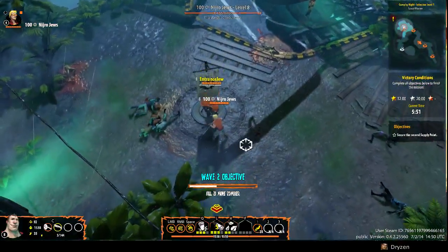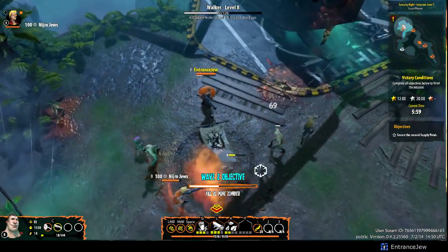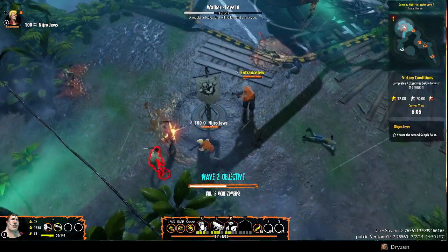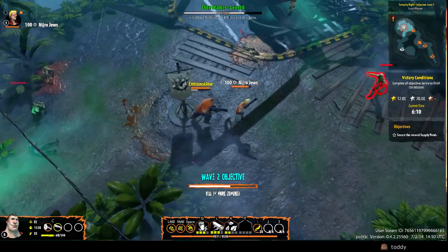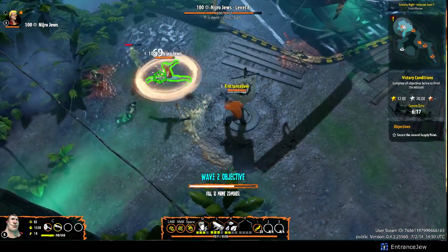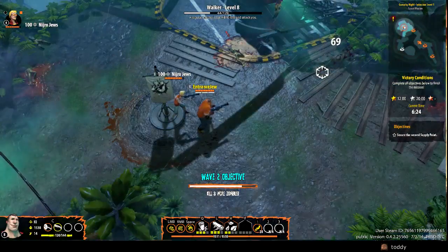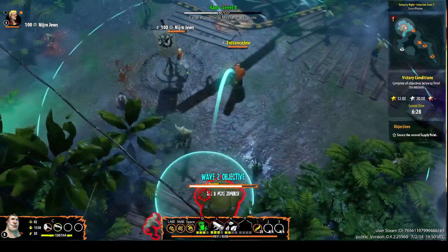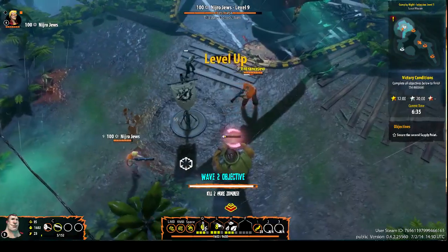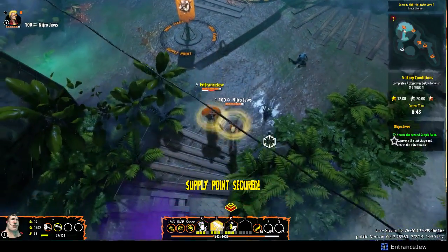Wow, zombie killer achievement - 2,200 of a thousand. Save me! What were you doing up until that point? Why are those paintballs different colors sometimes? Because my character has the time to change the color of his paintballs every time I use the skill. He was OCD when he loaded up the gun and he doesn't have a built-in agitator.